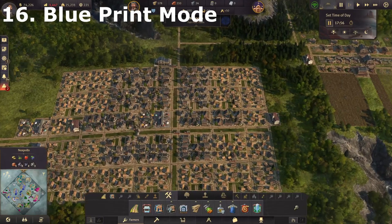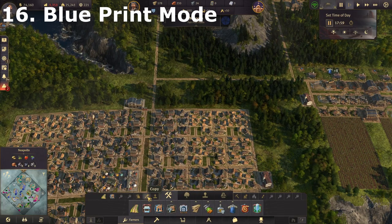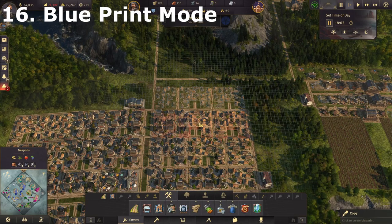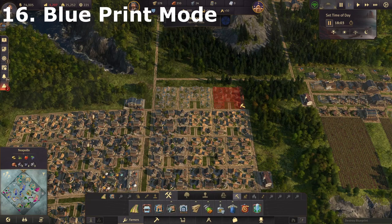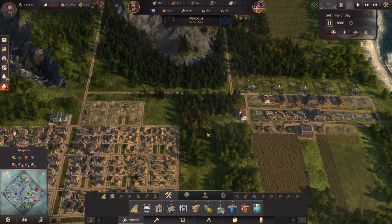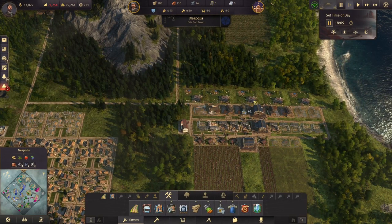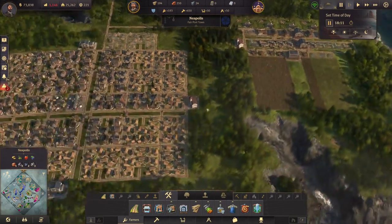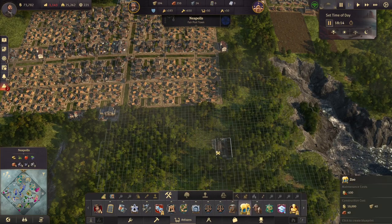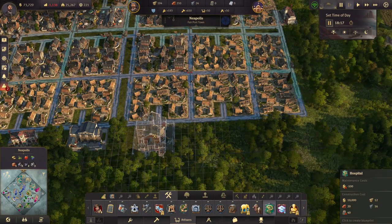Another good feature is the blueprint mode button. If you're not sure about your design, you can go copy, build some of it in blueprint mode, and rearrange things — anything that does get built are the roads, but not the buildings. This is particularly useful when you're building industries and farms. Also, with some buildings — particularly larger ones like a hospital — if you're not sure which way it'll face, press your middle mouse button to spin it around.